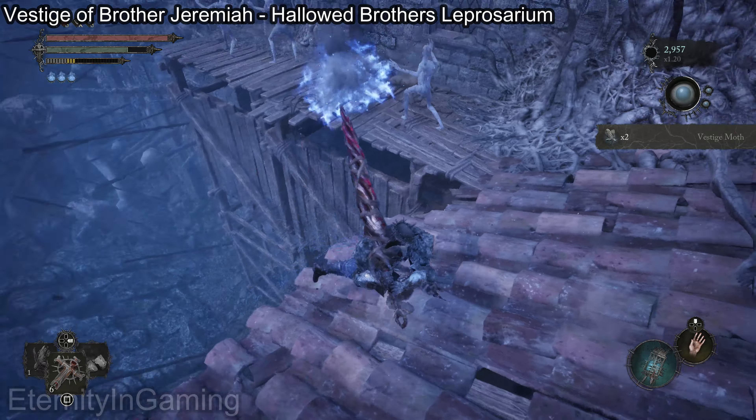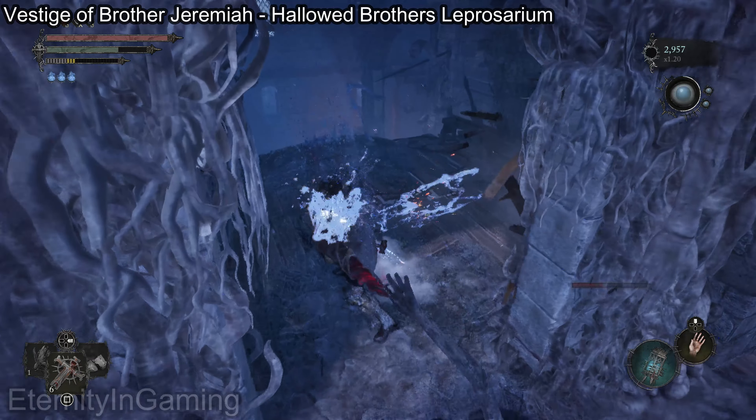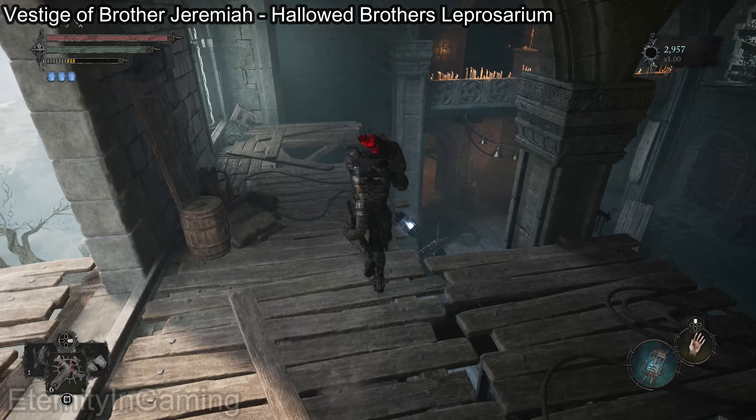When you're in here, be careful — there is going to be one of the items that moves around, and it will be a ravenous fascinator, aka the mimic things. Just make sure you don't fall for that, and then we're going to go upstairs.